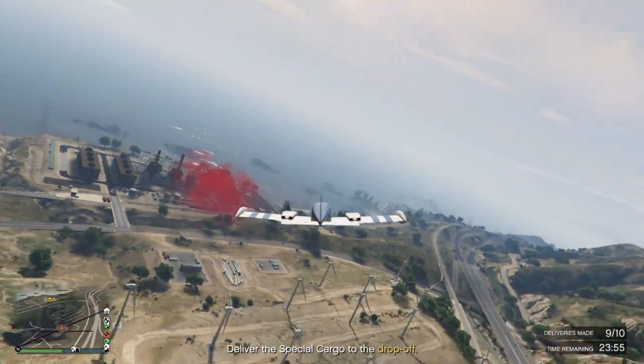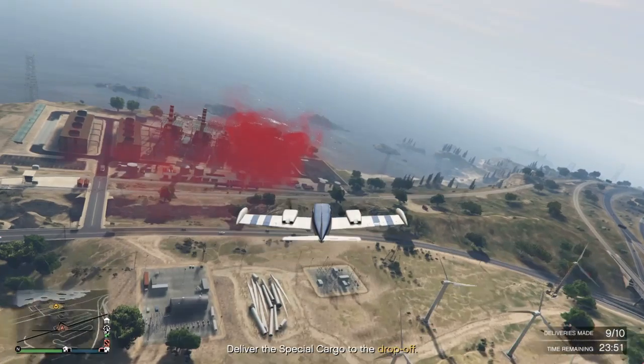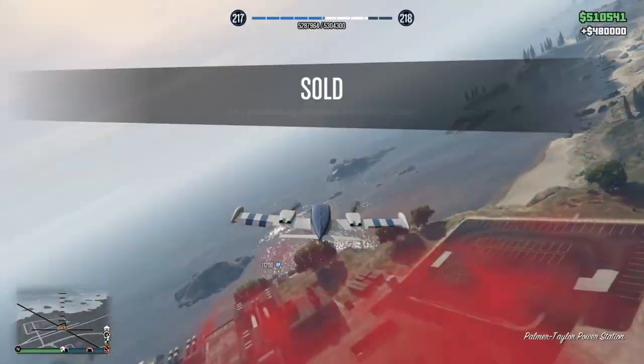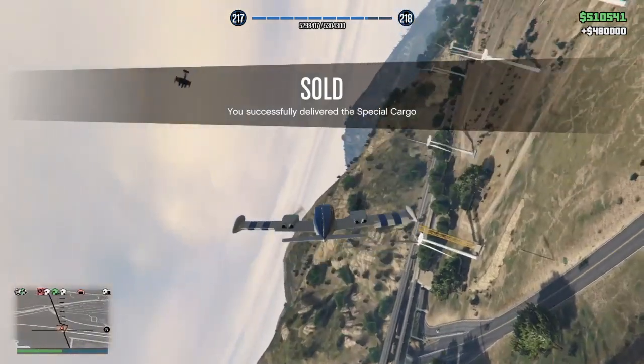Right here we're going to the last crate — this is hands down the easiest money method. Everyone should hop on and take advantage; it's super easy to make a million dollars in a day. Boom — we fly over just like that, and just below 500K goes into our bank account.